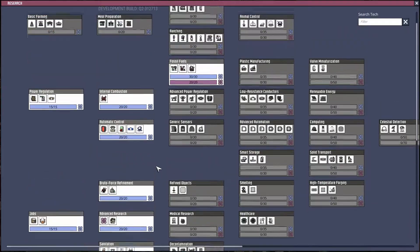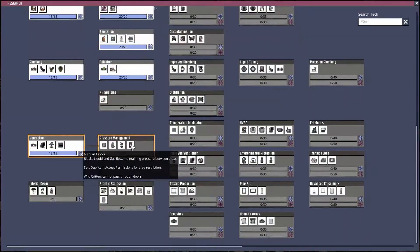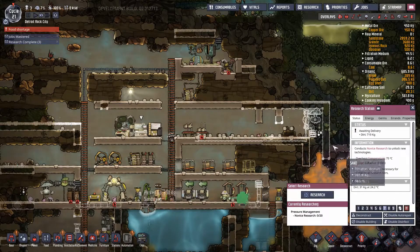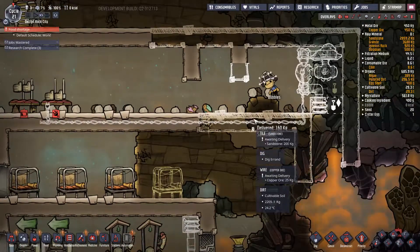One thing we did need to research that I mentioned at the start and then forgot — airlocks. Because as soon as we crack this area open it's going to fill with natural gas and we don't want that.